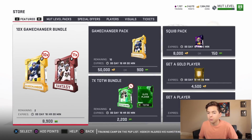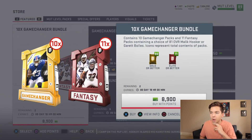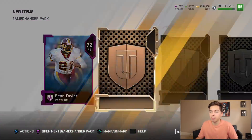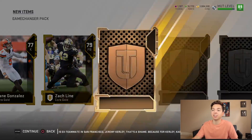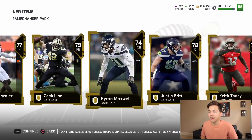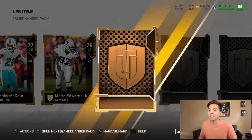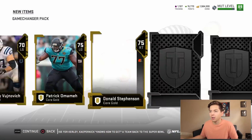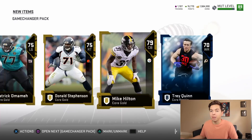We've got some Game Changer Packs in the store — pretty much what they release every Thursday. Those contain 10 gold or better players, and the topper is 11 fantasy packs containing a choice of this week's Rising Star. Our only limited of the year actually came out of a Game Changer Pack — not the bundles — we got Richard Sherman. Let's see if we can get another one today. I actually really want to try Zach Ertz out. I don't think I've ever really used him in Mutt before.